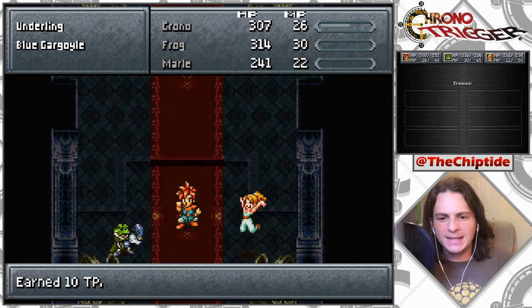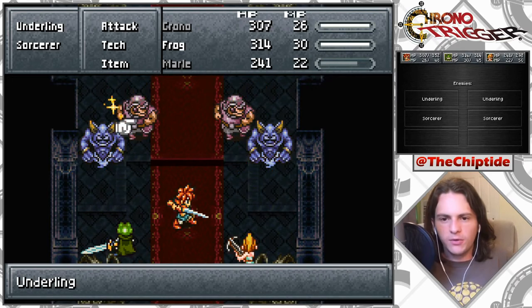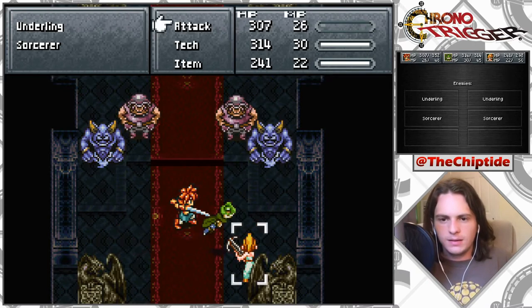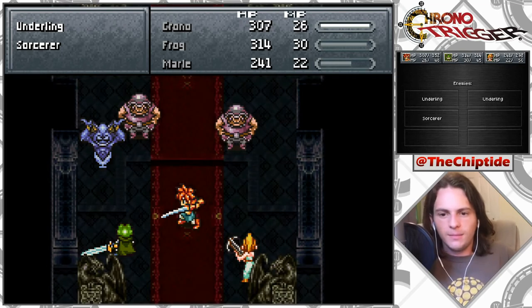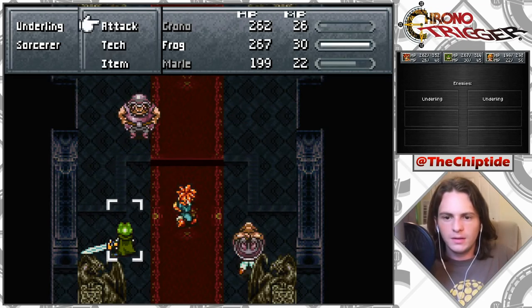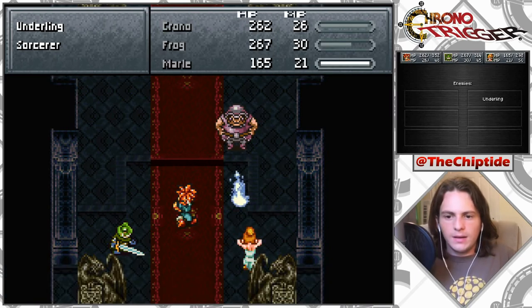I'm contemplating going back to save, but I think I'll just press on and regret it later. Take the blue man out first before anything else. A crit, not bad! Annihilation Zone — more like 'moderately threatening zone,' and that's putting it nicely. We don't need Ice Water, they're dead already — Marl can just regular ice. Bam, we good.